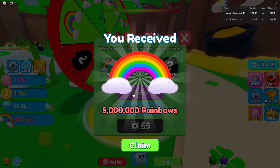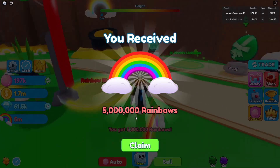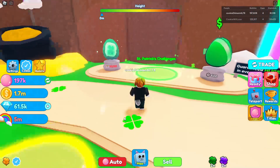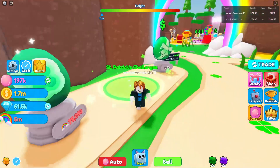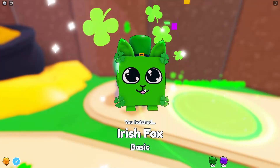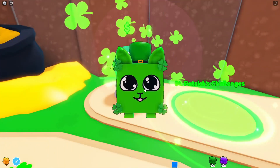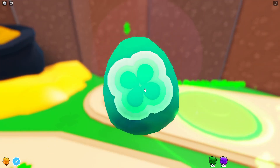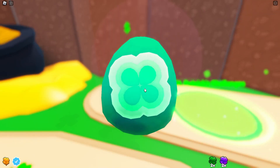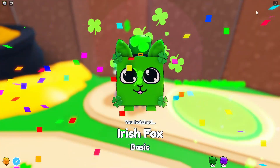We actually got 5 million — I was looking for 500,000 but I'll take that any day! Let's see if we can start these challenges. We can auto-hatch and I believe that's free. We got an Irish Fox. We can actually get a lot of these pets and make it to land faster than my opponent.